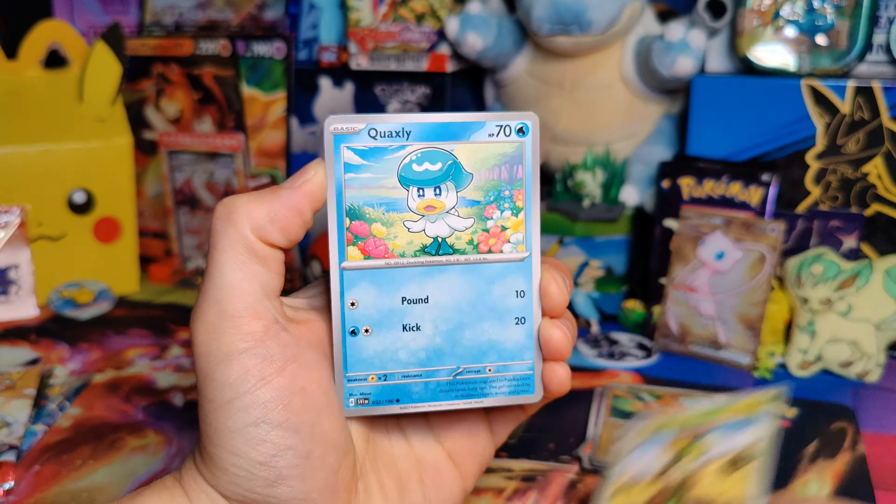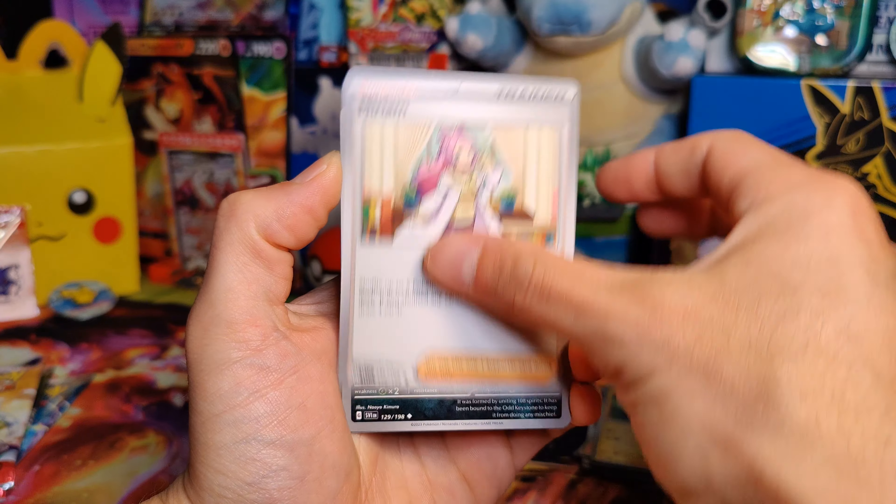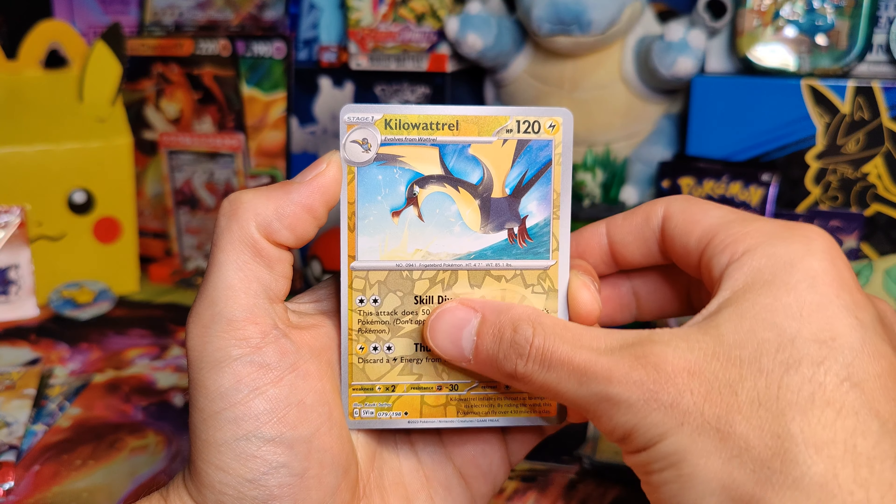Lightning Energy, Dolive, Quaxley, Poniard, Crushing Hammer, Mabostif, Miriam, Spiridome, Kilowattrail.